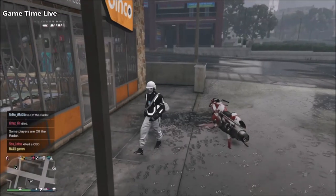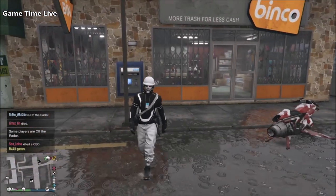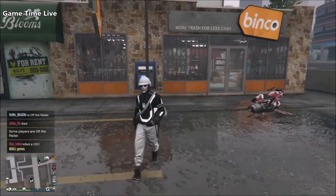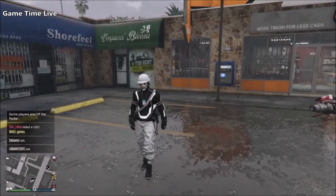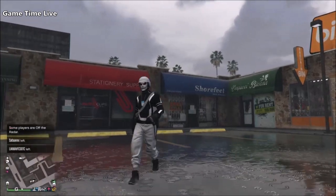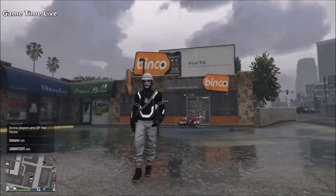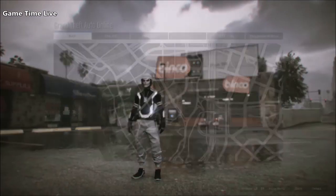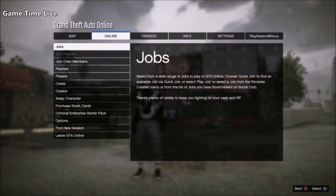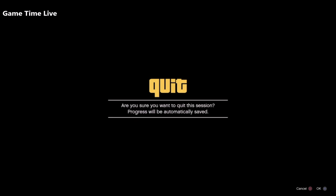Hey guys, thank you for stopping by this new video on the channel of Gamesham Live. Today I'm going to be showing you an outfit tutorial using both the creator outfit transfer glitch and the two-console method. I've received questions about making cool outfits with it. I did a white jogger outfit previously — that's up on my channel if you want to create that one too.